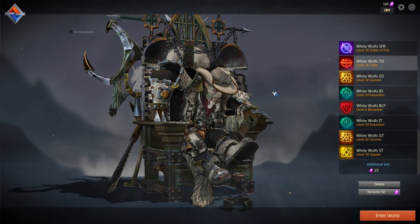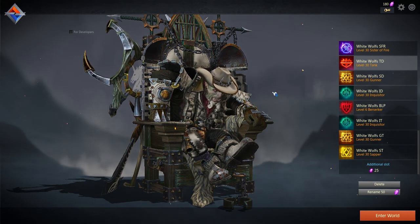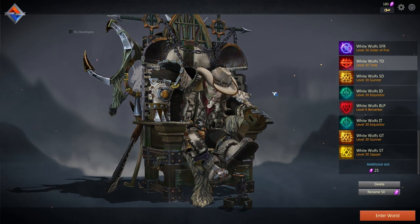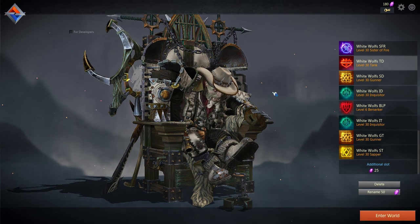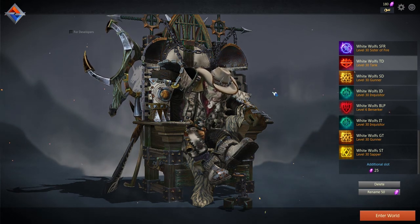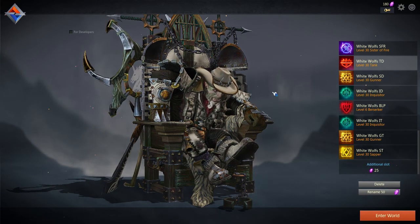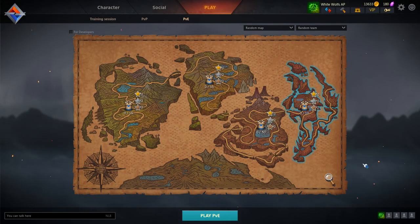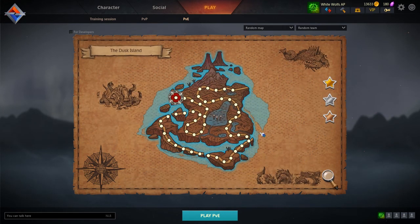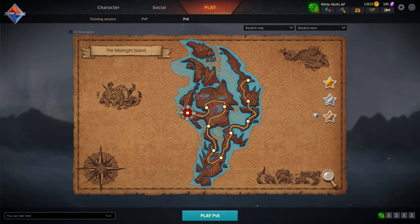Two last things changed in this patch: they fixed a bug that prevented you from opening items that were available for crafting, and the difficulty has been changed on Midnight Island and Dusk Island. There has been a correction to the difficulty on Dusk Island — that is this one — and on Midnight Island.